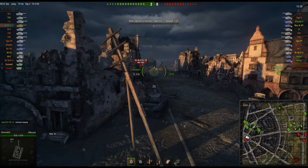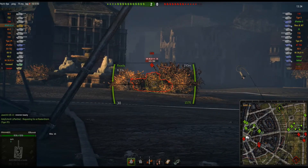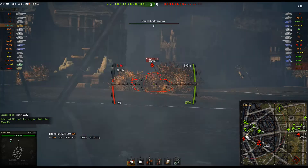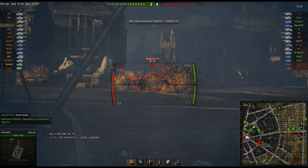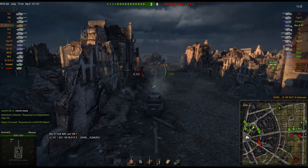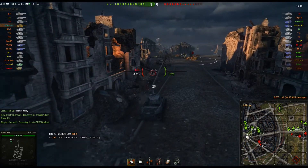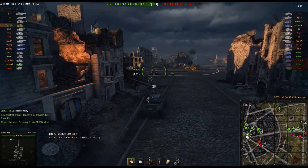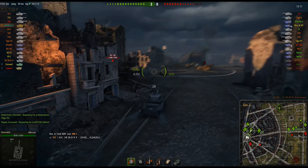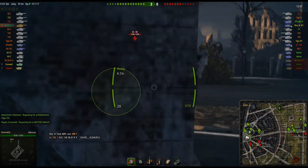It looks like somebody's trying to cap. That was a really silly idea on this map, especially in the encounter match — apparently either he doesn't know any better or he's trying to commit suicide. Either way, he's about to be dead. One of them taken down. We've actually already killed three of them. Our Leopard and our Cromwell got the other two kills, so this game isn't looking to be that bad. We might actually be able to win this, fairly handily.